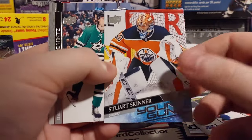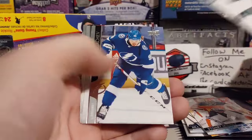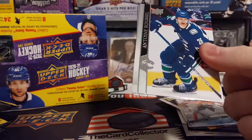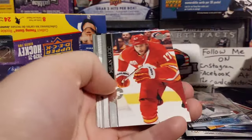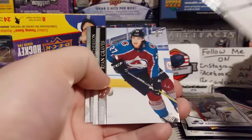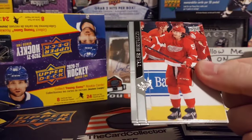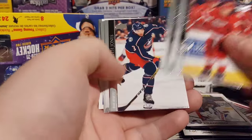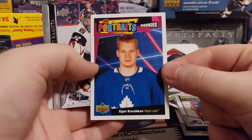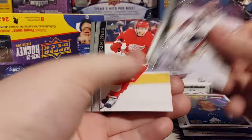Dylan Cousins, Stuart Skinner is up there. So we will sleeve that one up because that is actually a decent young gun. Luchich, Pavel Franzus — another goaltender. Bertuzzi, Ekholm, Jones. Igor Korshkov is our portraits.